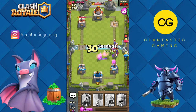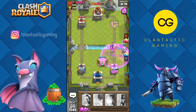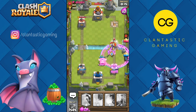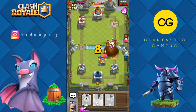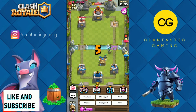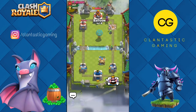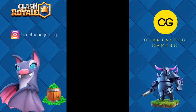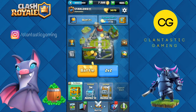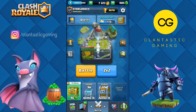Bad timing for archers. He's going with another witch — we might be in trouble. Lumberjack for this witch — another one, another witch. Guards for this, goblin hut for this, and guards for the electro wizard and maybe a potential hog. Fireball this hog and wizard together, zap this — hog is dead, so are the spear goblins. He played well but we managed to defend and got the victory — two to one. A good matchup, two wins straight.